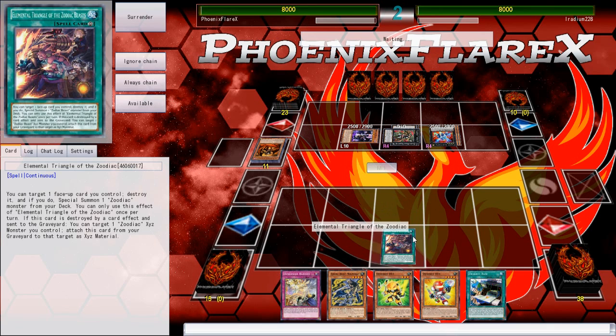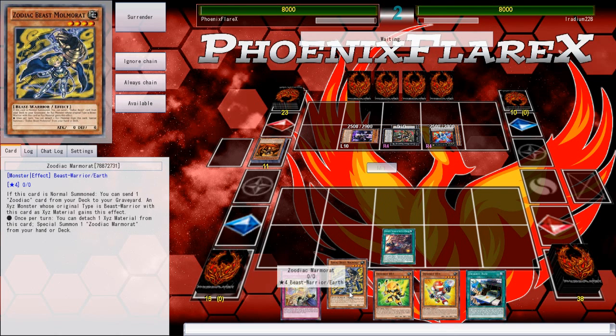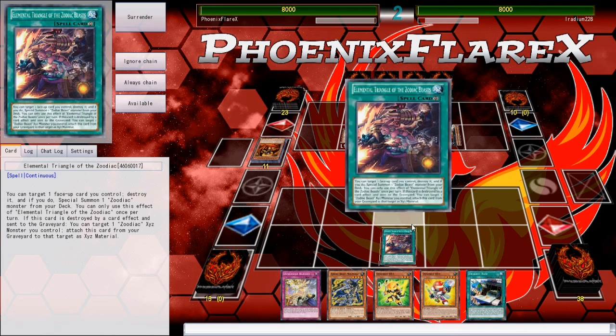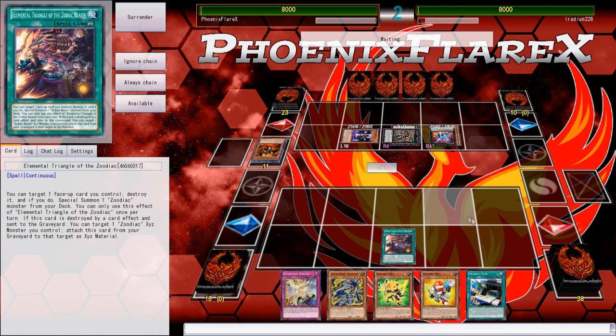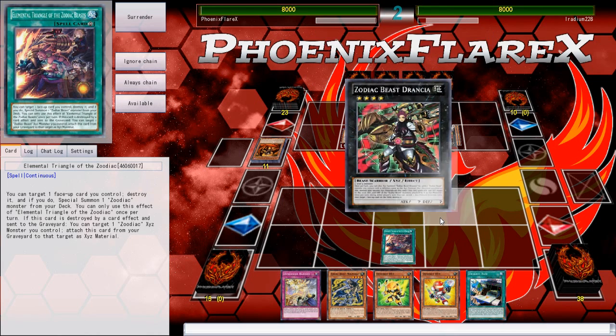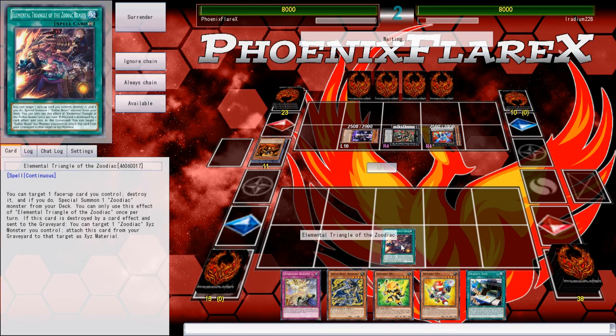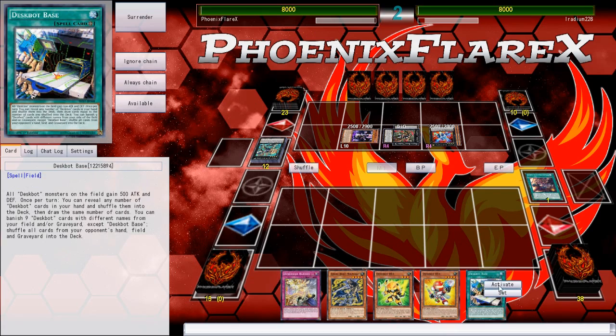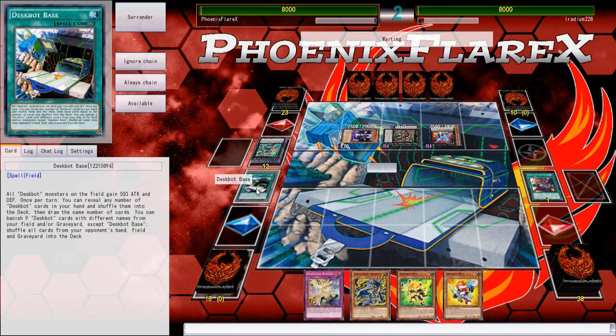We'll activate this. See if it gets Drancia. If it doesn't get Drancia, that's going to be great for me — I'll be able to pop this and go into Thoroblade. Thoroblade will be able to discard the Rat from my hand, and I'll basically cycle out a card and see where we go from there. Drancia on this is definitely what's happening here, which I'm actually completely fine with.